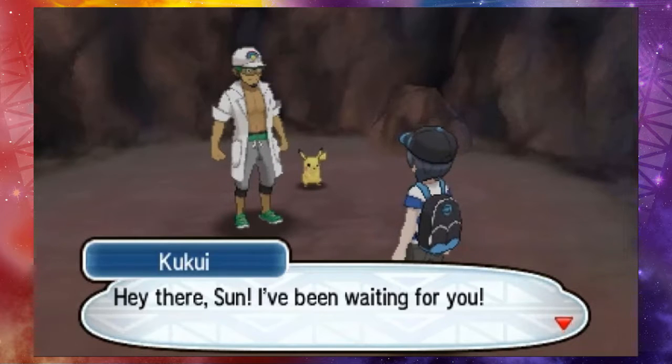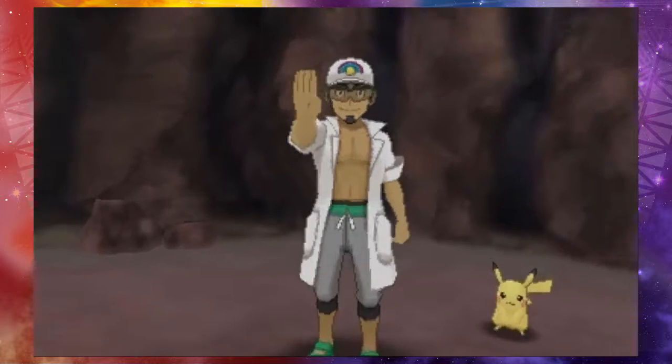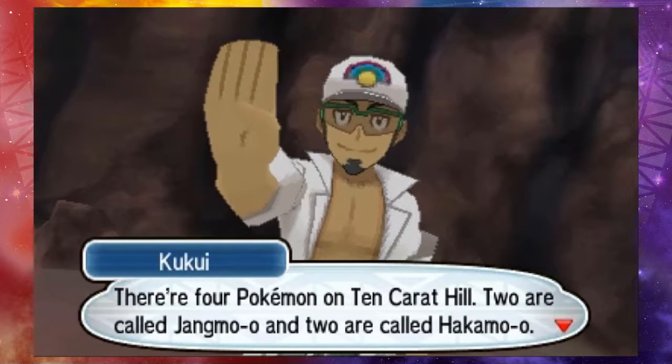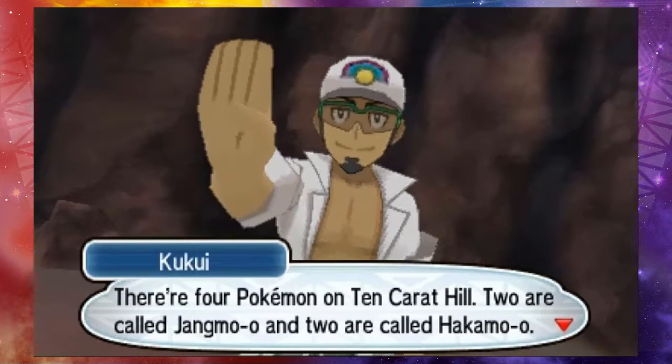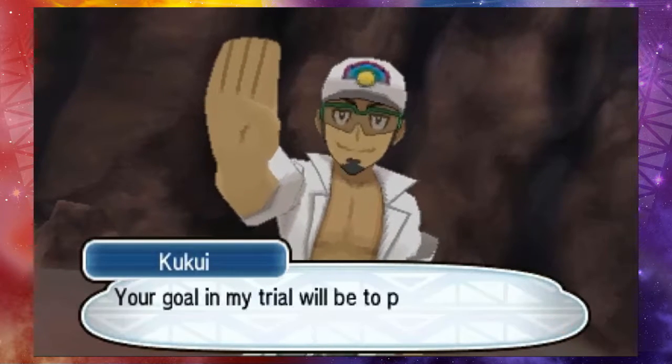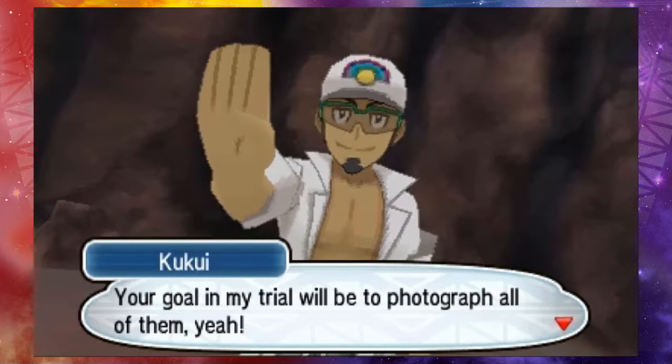Hey there, son, I've been waiting for ya. Let me explain the trial for ya. Boy, that's a lazy hand texture. There are four Pokemon on Ten-Carat Hill — two are called Jengmo-oh, and two of them are called Hakamo-oh. Your goal in my trial will be to photograph all of them.